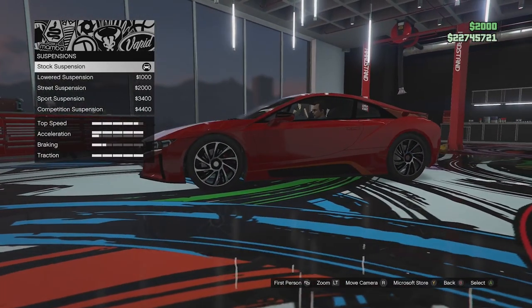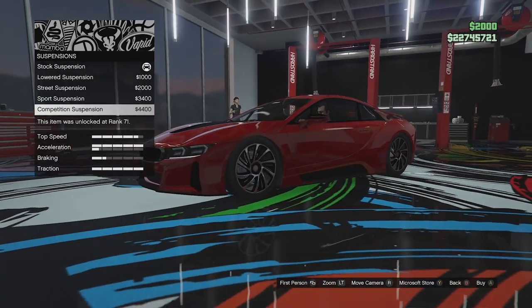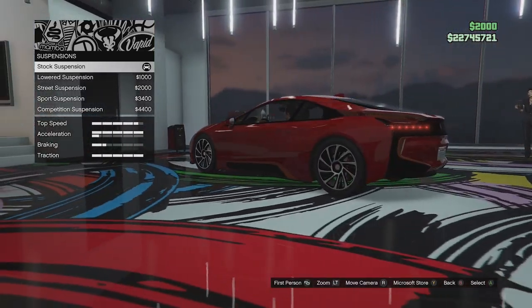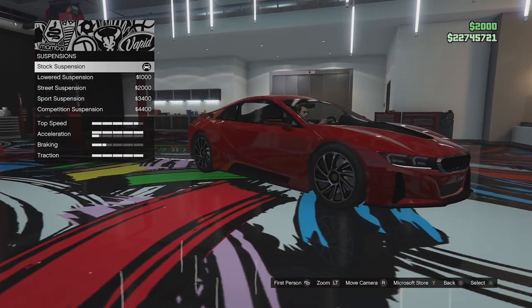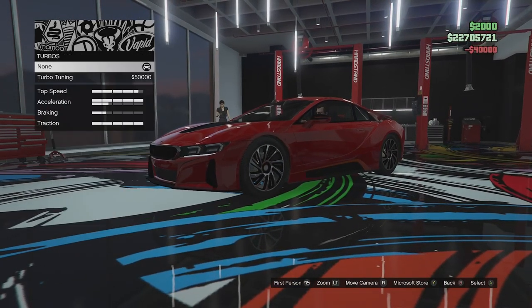Suspension options: we've got a fairly decent drop, but this thing is already quite low and the arch gap isn't terrible. I'm actually going to leave it at standard ride height because I think it's pretty good as it already is. We'll go for full transmission and turbo tuning.